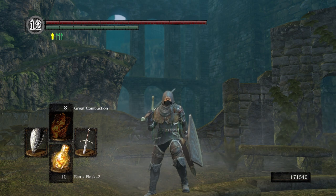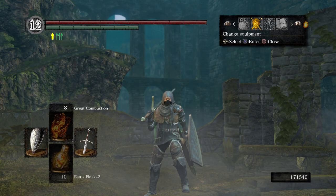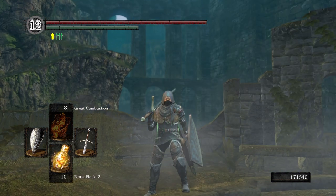Today we're going to be making our way down to Ash Lake. But before we do, make sure that you have the Rusted Iron Ring on and at least 10 Purple Moss Clumps. If you don't have 10 Purple Moss Clumps, you can always go up to the Aqueducts and go to the Hollow Merchant Lady and buy a few.